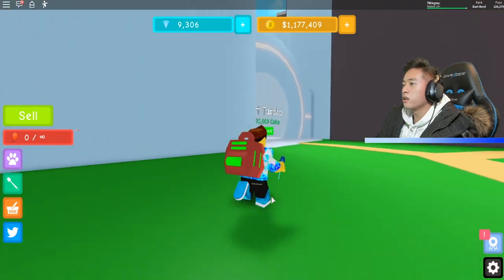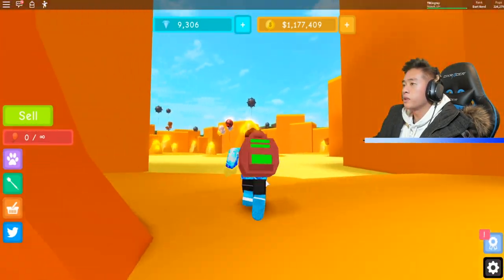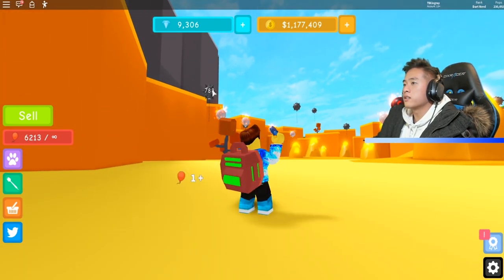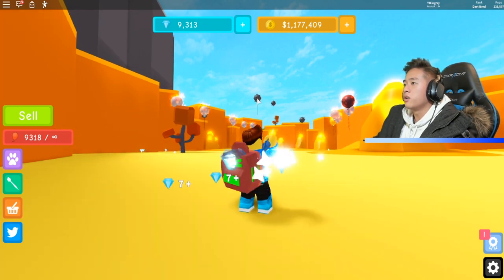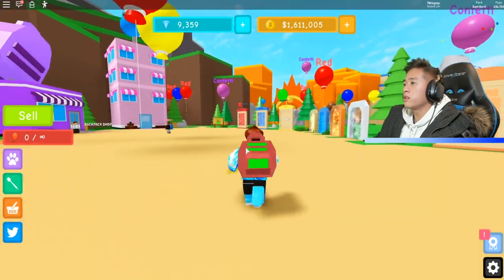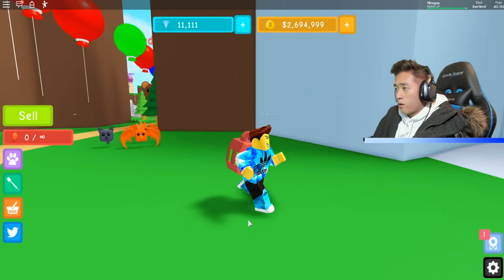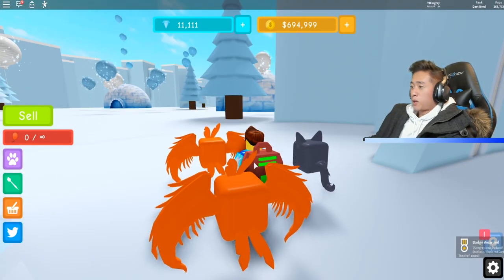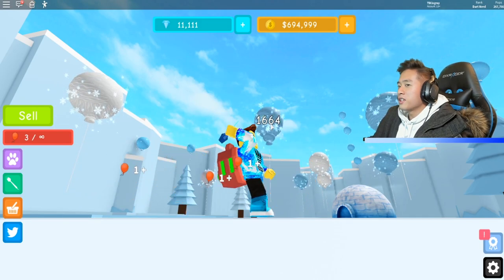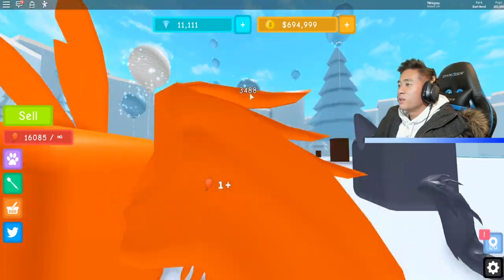The Dart Tundra is 2 million dollars — we can literally go to the last place in the game. How many times does it take now? Just twice and it pops. Are you serious? The strongest dart in the game — the laser dart! Let's go ahead and sell. We got 2 million coins — let's go to the next world. Okay, this is perfect for me guys, I got the perfect jacket for it.